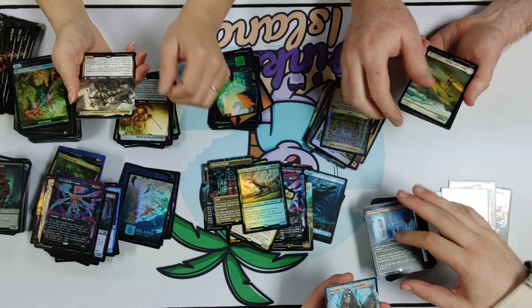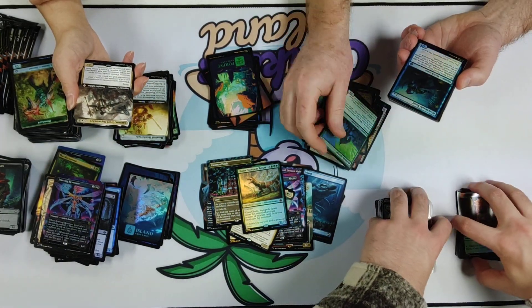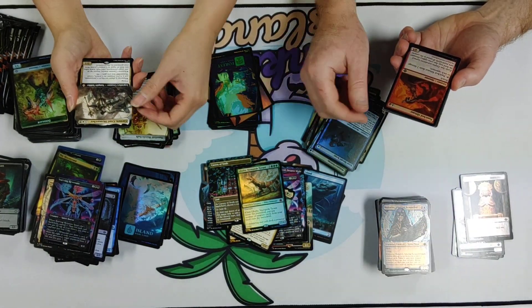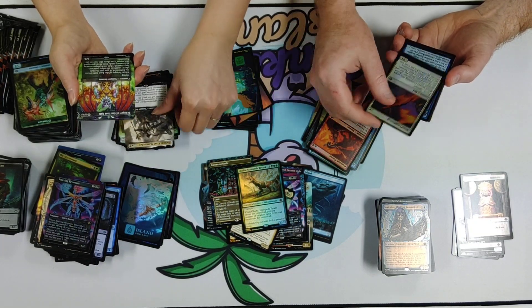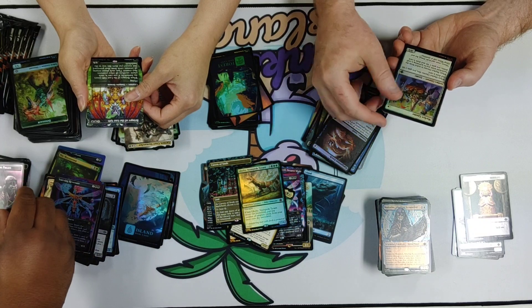You ever seen the first Jurassic Park? It's been a while. He gets eaten. Carmen Cruel and Sky Margin — that's a sick name. It's a vampire soldier.